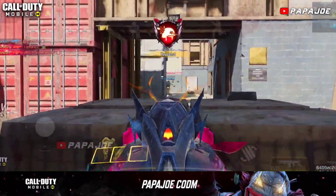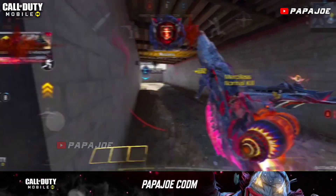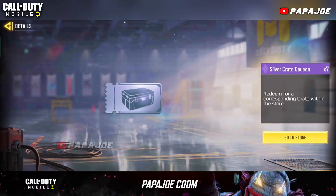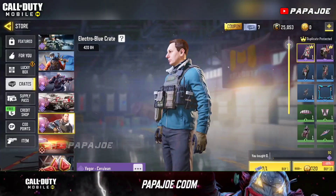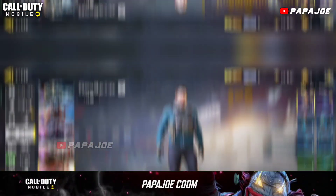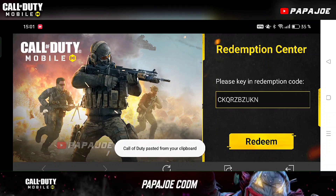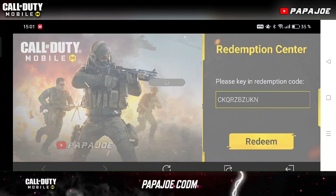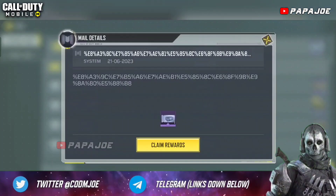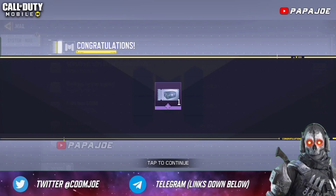We continue with the second redemption code in this video, which you can currently redeem in Garena. After entering and redeeming the next redeem code you will get a silver crate coupon which you can redeem for a respective Epic Crate in the store. Enter the following redemption code: CKQRZBZUKN. As you can see, the second code also worked and I received the silver crate coupon without any problems.